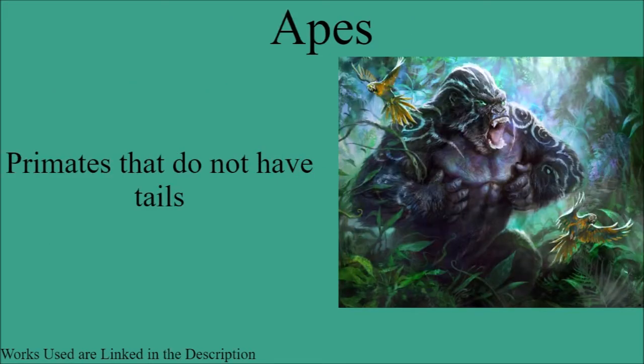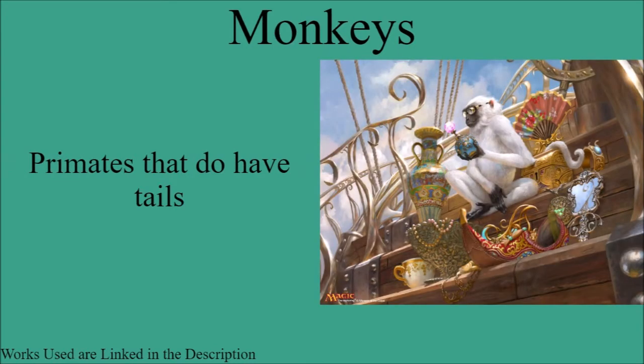The first type of primate to be covered are the apes. These are primates that don't have tails. There are a few other defining characteristics, but that is the main one — the lack of tails. The other type of primate for this video are the monkeys. These are closely linked to apes but they're not quite the same. These are primates that do have tails. There are a few other notable characteristics, but in comparison to apes, typically these have tails while apes do not.